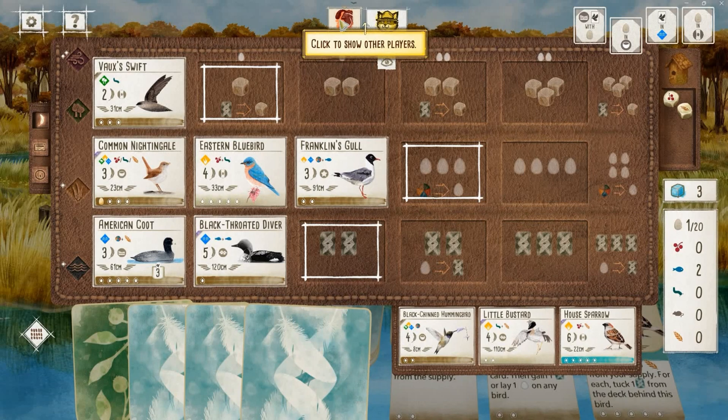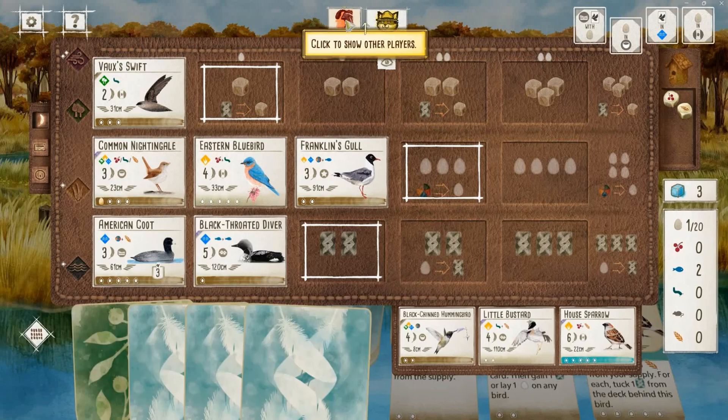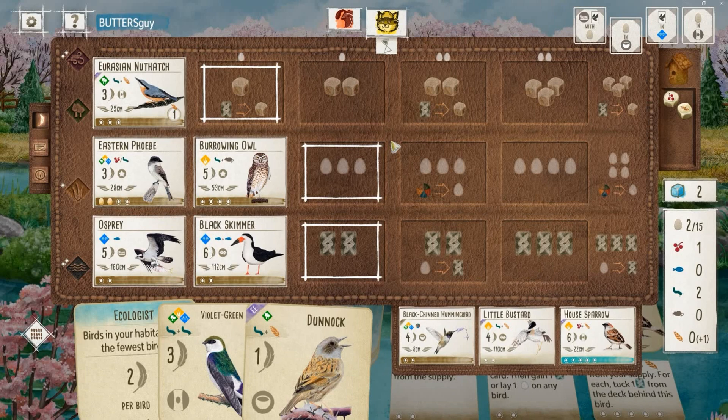My opponent with the Vox Swift is looking to tuck excess cards for extra food, which makes sense — they'll have some extra cards thanks to the Franklin's Gull. But going back to that Franklin's Gull: all that investment in the Coot and the Diver kind of goes out the window now. The Diver is still a five-point body, but now they're going to rely on their grasslands, pulling a pivot — and they don't really have any point-scoring potential there. If they spend an egg on the Gull, they're only scoring two points and might be handing out food to me.